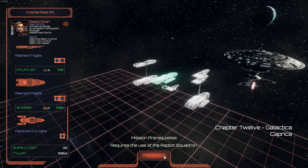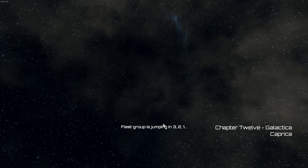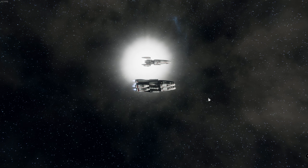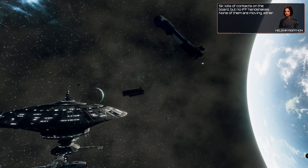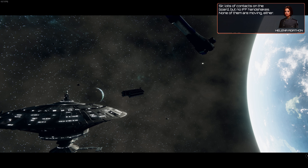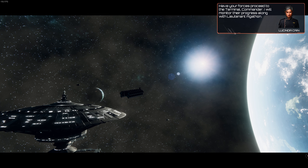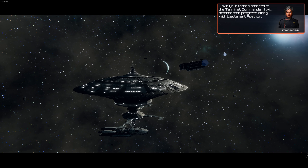Maybe we should have two raptors — no, let's do it like this. Oh, the excitement, the tension! Fleet group is jumping in: three, two, one. Precise jumping, very good, no accidents. Lots of contacts on the board but no IFF handshakes. None of them are moving either. Have your forces proceed to the terminal, Commander — I will monitor their progress along with Lieutenant Agathon.